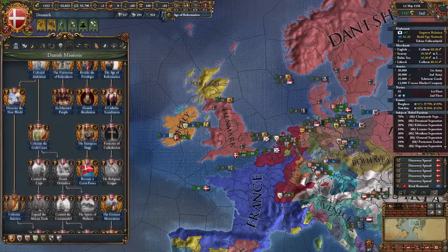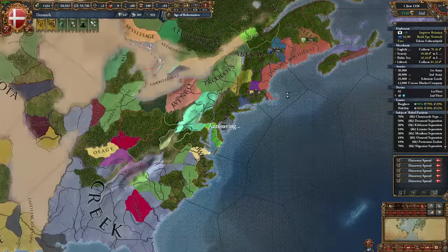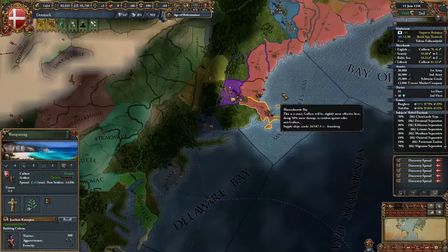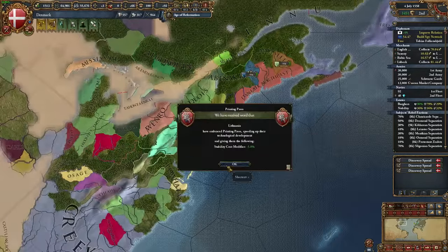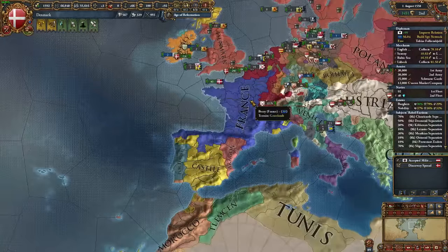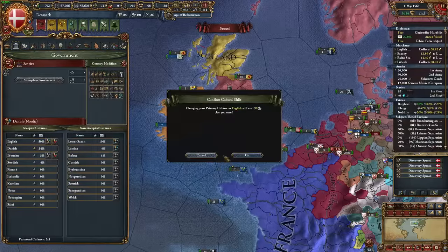You're probably noticing that I'm skipping ahead a lot in the timeline — that's mostly because not much is happening. I'm dealing with a coalition that's relatively strong and waiting for it to go away. I vassalize nations like Saxony, Würzburg, and the Palatinate just so I can still be sort of expanding, but I'm fully intending to just work on the missions and wait until I get everything I want before becoming England. So let's skip a little further ahead to 1565, where I finally decided to take the jump to England.